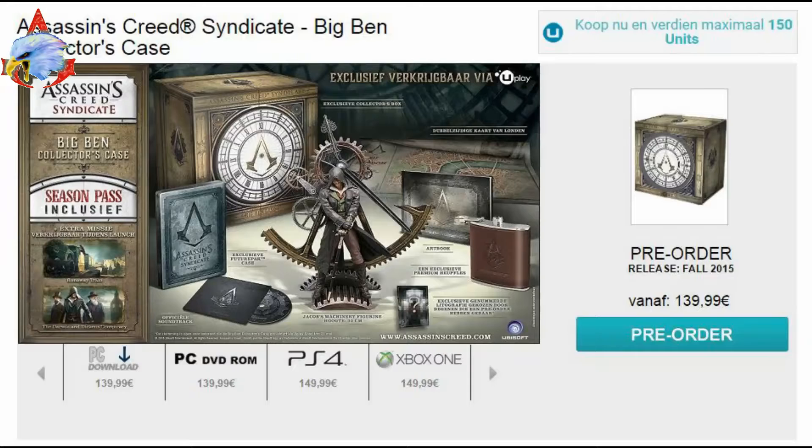The Big Ben Collector's Case comes with a soundtrack, a steelbook case, a flask with Assassin's Creed branding that looks like it's leather, an art book — which also looks like a tutorial book. It also comes with a Jacob machinery figurine where he's behind the clockworks. If you pre-order this edition, you get the season pass and an extra launch mission.